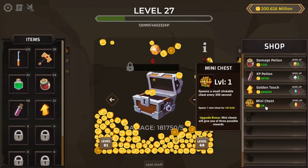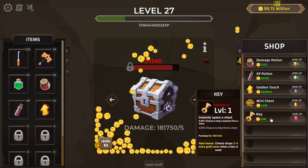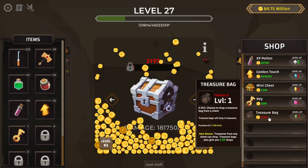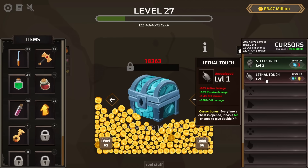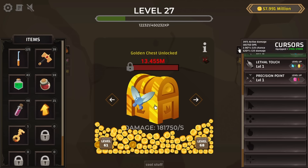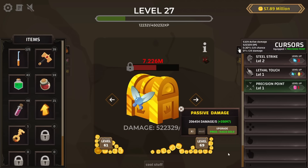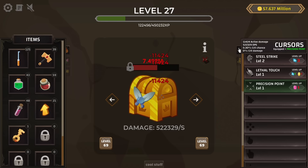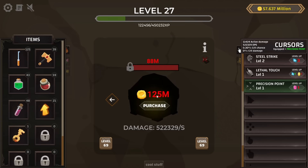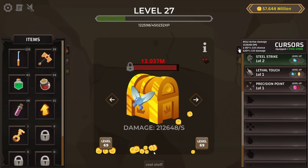We can afford a mini chest, which spawns a small clickable chest every 300 seconds for bonus money. There are other things we can get too, like a key that instantly opens a chest. The treasure bag is 115 million. We can afford an ocean chest, which gives a new cursor — Lethal Touch. We can also afford the Poisonous chest and the Golden chest, plus another cursor — Precision Point. Let's upgrade passive and active damage. At level 27 from opening all these chests, we get a lot of skill points when we prestige.